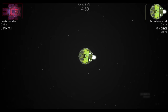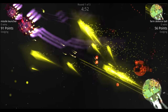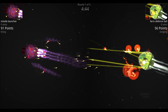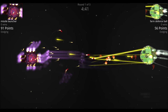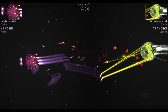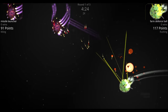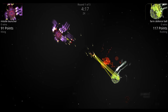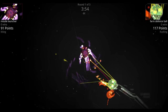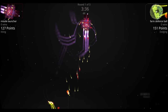The Missile Launcher is trying to get some distance and hit with those missiles, but the Farm Defense Ball is deflecting most of them. The Farm Defense Ball tries to close distance for its main lasers, but the Missile Launcher keeps it at bay. None of the missiles are really hitting the Farm Defense Ball — it's a bit of a stalemate. We're bumping up to 2x speed, then 4x speed. At 4x the ships are slamming into the edges of the arena.